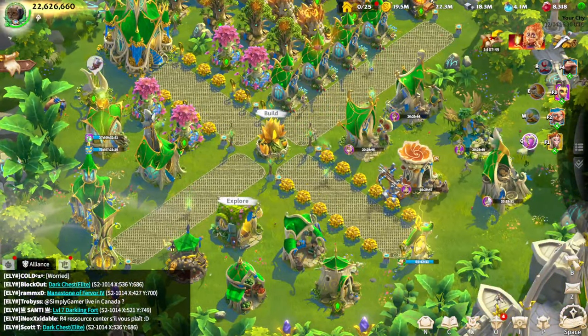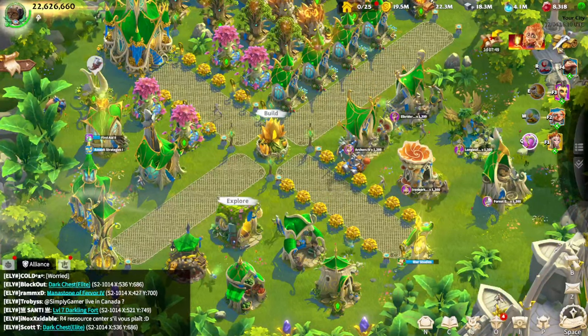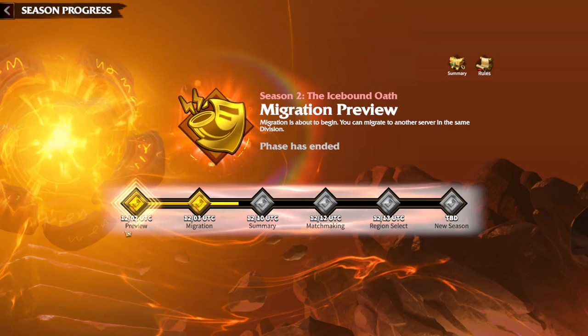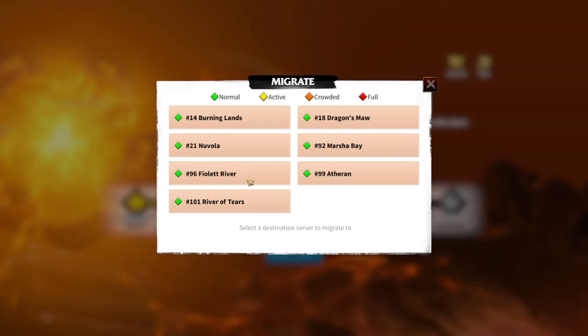There is not much happening while we are preparing for Season 2+: no wars, no new events. We are just waiting until the migration time period is over. As you can see, the preview has started. If you want to change the server you are playing on, you can click on migration and choose whichever server you want to transfer to. The cost of the transfer is 5,000 gems, so choose wisely and ask your alliance members where they are going. If you want to stay on your server, that's not a problem — you only pay 5,000 gems if you want to change.